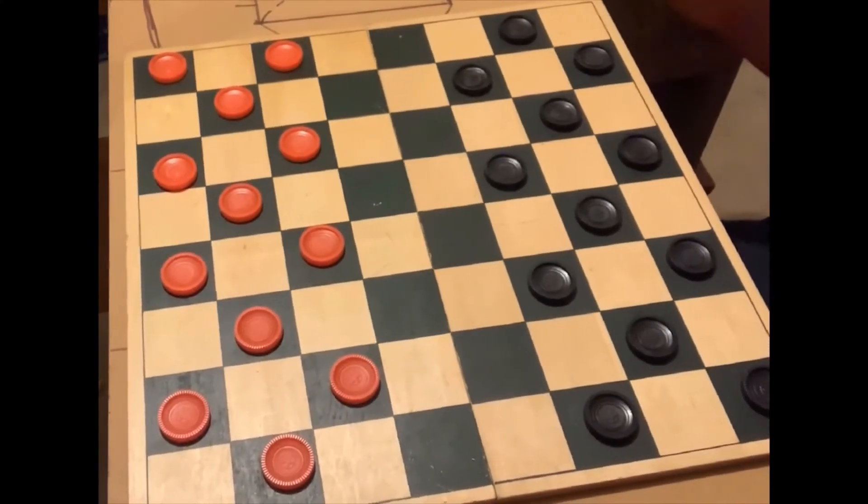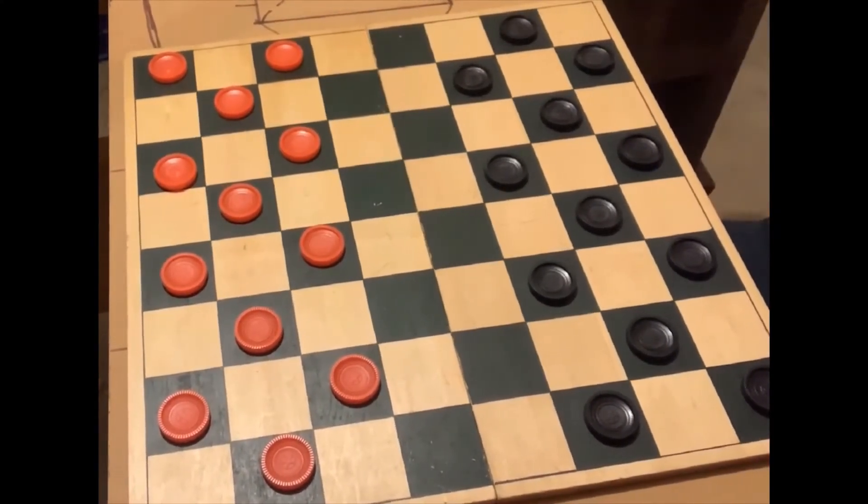So the way you set it up is the first three rows are the same color as your piece, and the opponent's piece on opposite sides, but all on the same color.